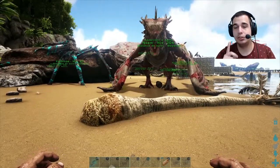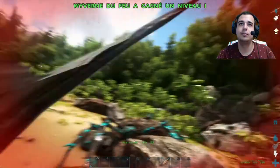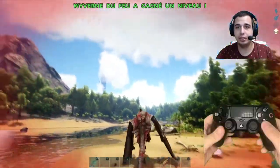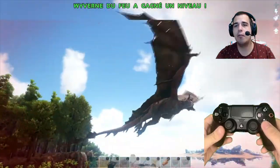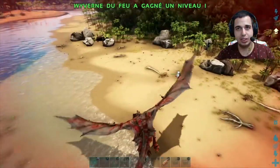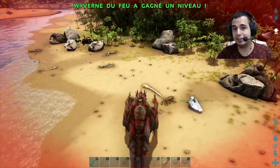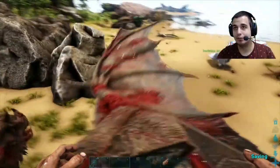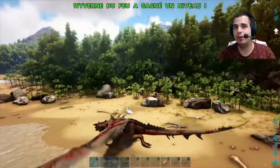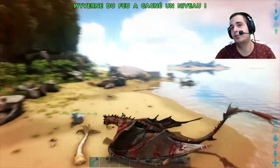Je vais vous apprendre pour les créatures volantes, parce que c'est vrai que les créatures volantes sont un peu compliquées. Un triangle pour monter dessus qui est normal. Vous avez la touche X pour commencer à voler avec lui — à voler — et pour atterrir je vous explique directement les deux touches : vous appuyez sur X. Appuyez pas sur triangle parce que si vous faites ça, vous êtes sorti de la créature et vous pouvez tomber et mourir si vous êtes assez haut.